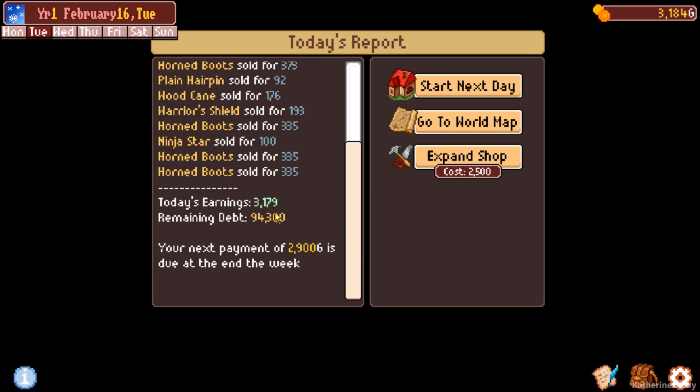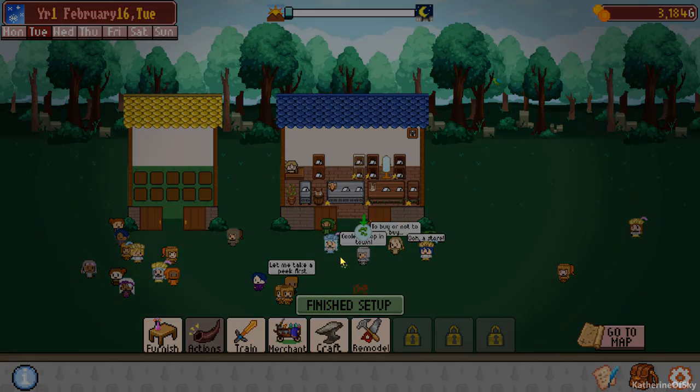We made a decent amount of money - 3,100. The next payment is 2,900 gold. That should be good. So where should we go? Let's start the next day for sure. Oh no - that person had some seeds or something. Some green scales I think they were. What do we have in the desert?